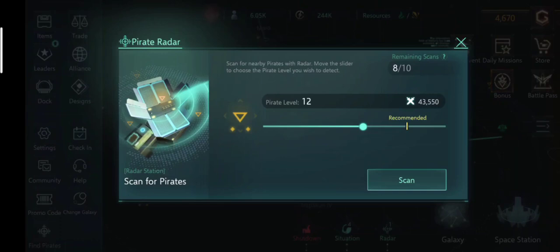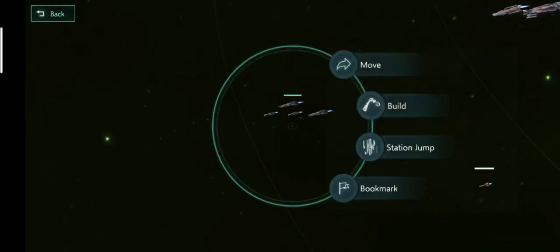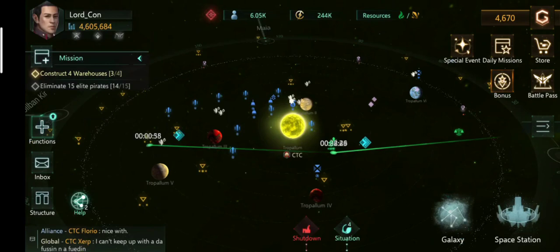Currently I am farming level 3 materials, so I would go with a level 12 pirate and then click on Scan. There we have it. I prefer to attack pirates by first clicking on Move and moving all the ships I want to attack the pirate with near to it.